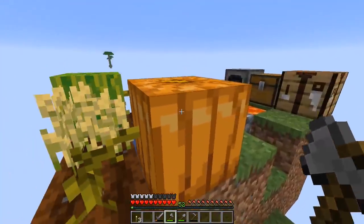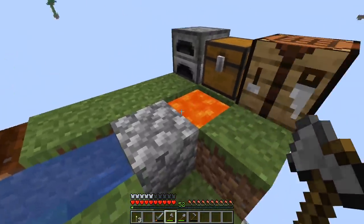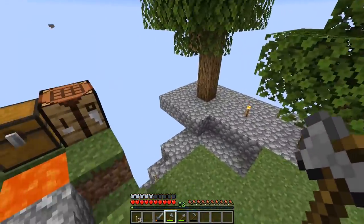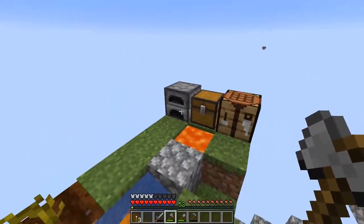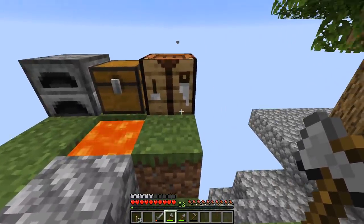Today we're going to have three main objectives. The first one is to move the cobblestone generator out to an area made primarily out of cobblestone, away from the trees and away from our initial setup, so the crafting table doesn't keep setting itself on fire.